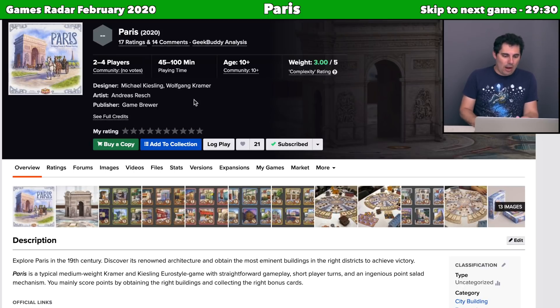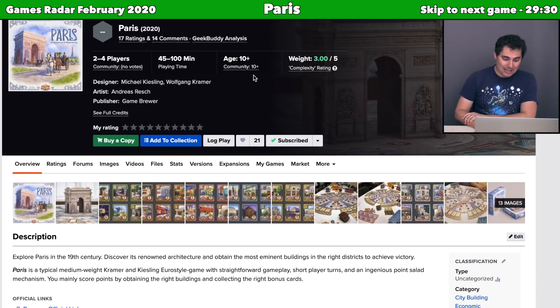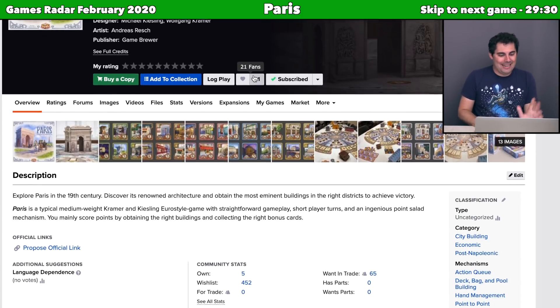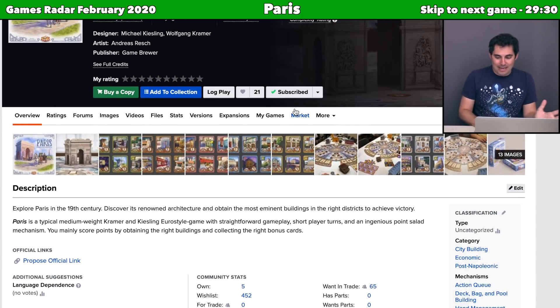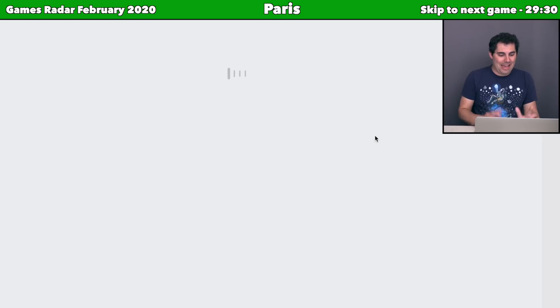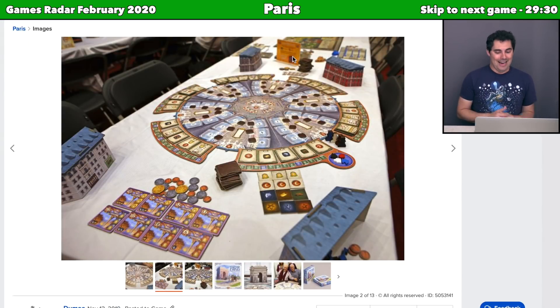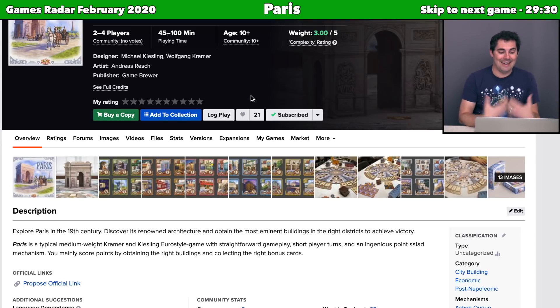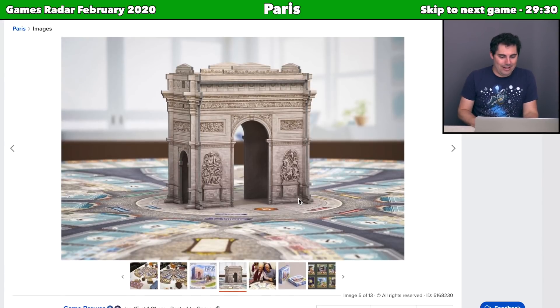Next we have Paris, a Kramer and Kiesling game published by Game Brewer. Unfortunately I won't be doing a sponsored playthrough because my schedule is booked out to June. It's a 45 to 100 minute city building economic game with an action queue, deck building, hand management, and set collection. They have photos showing little player screens that look like houses, a big circular board with face-down tokens and face-up cards. I like what Kramer and Kiesling have done in the past, so I'm looking forward to seeing the Kickstarter campaign to learn more.